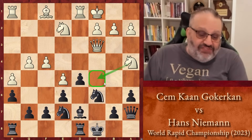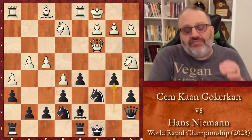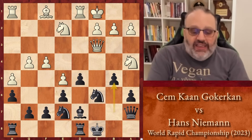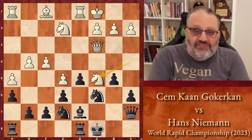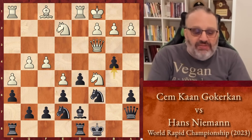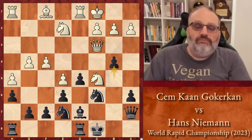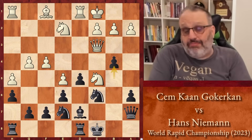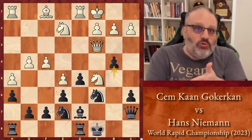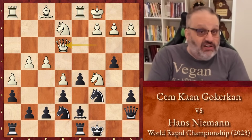Black plays the move B5, and unfortunately for white, the Knight doesn't have safe places to go. White played the aforementioned Knight C5, since there's no other square for the Knight. Then B4 — how are we going to protect our Knight with our Queen? White played the only move that saves the Queen and saves the Knight: Queen E3. And then Hans did a little interference.